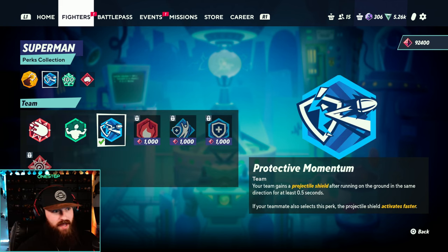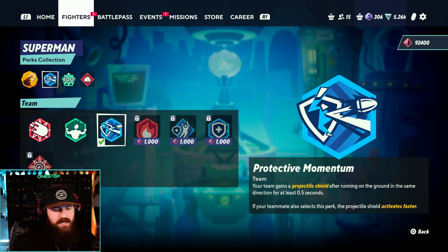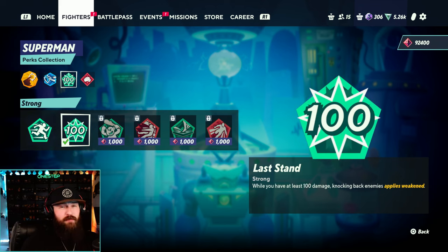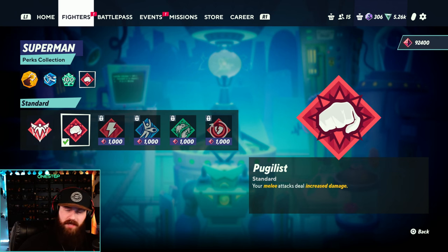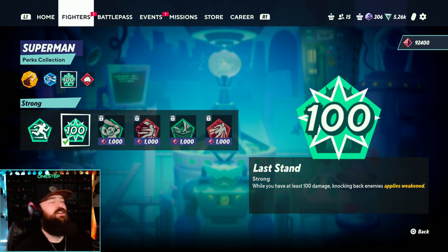For other perks: Superman is a tank, so you're tanking through your opponent's hits. I like Protective Momentum — your team gains a projectile shield after running on the ground in the same direction for at least 0.5 seconds. So Superman can walk toward the opponent, get that projectile shield, then throw out an armored move. If you want to use Snowball Effect for even more damage, that works too. Last Stand lets you apply Weaken as long as you're above 100 damage, which is most of the fight — I'm often above 100% all the way to 180 before dying. Weaken makes your opponent take more damage and knockback. And Pugilus gives you more damage on melee attacks, and Superman is all melee. So more damage from Pugilus, more from Break the Ice on frosted enemies, more from Snowball Effect, and you're applying Weaken above 100%. Superman is an absolute tank and you can build him even tankier with these perks.